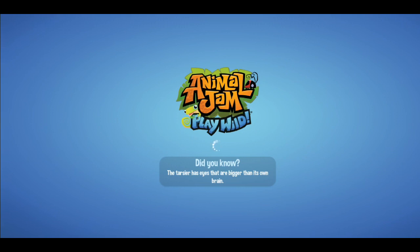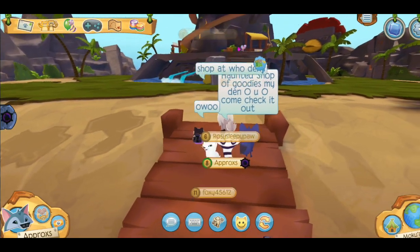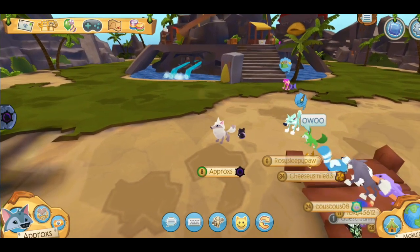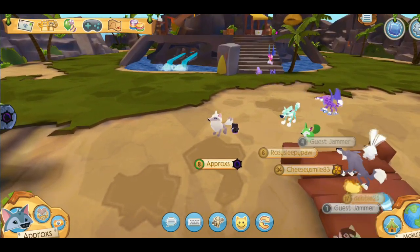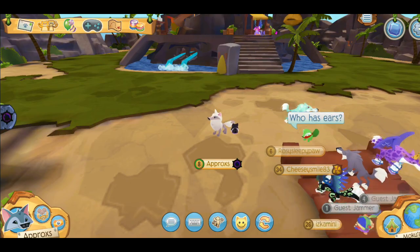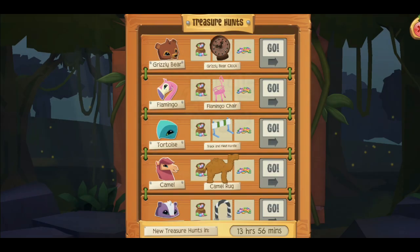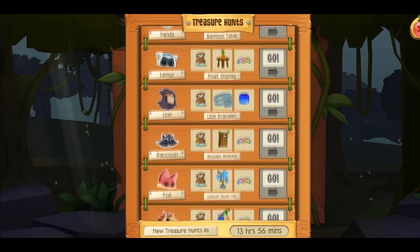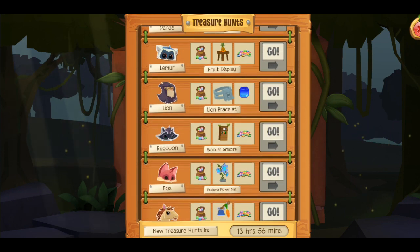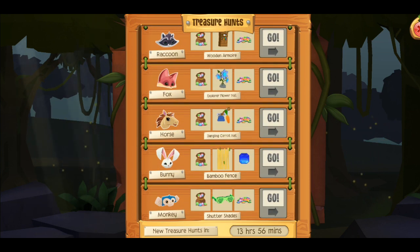Make sure to log on every single day and do the treasure hunt. The more animals you have, the more chances you have of getting a sapphire prize in the treasure hunt. Every time you get 150 sapphires, invest it and buy a new animal so you have a chance to get sapphires every single day. Make sure to get as many animals as possible.